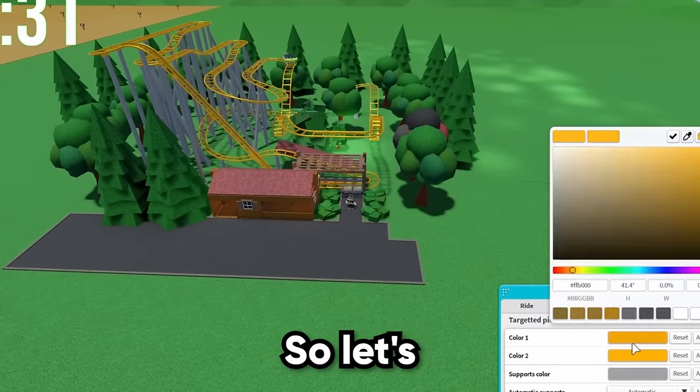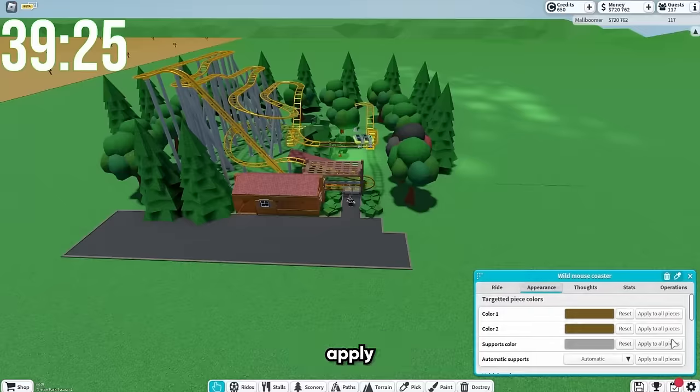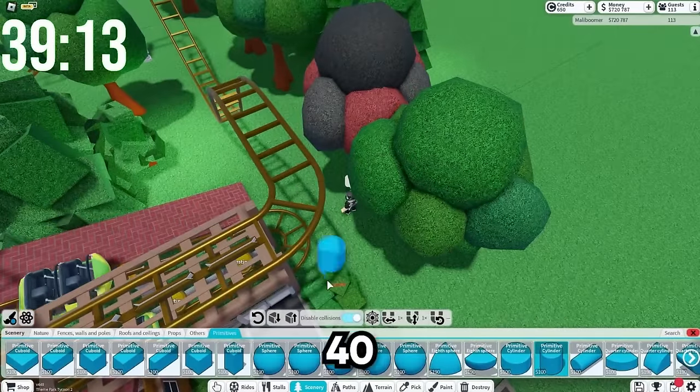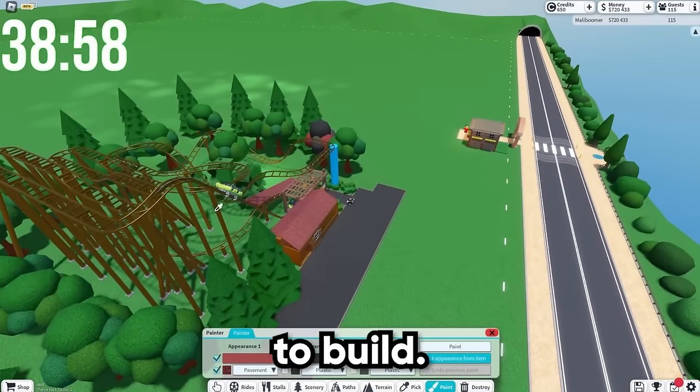I'm actually kind of proud of this one. I'm going to paint it a little bit. I want a brown color scheme for the ride. Let's just apply that. Boom. Supports also. Boom. Now we have about 40 minutes. First ride is done. This is actually a pretty cool first ride, but we got more rides to build.